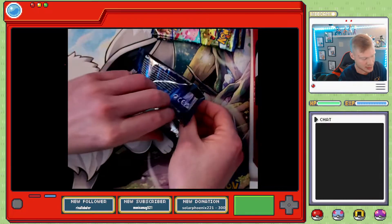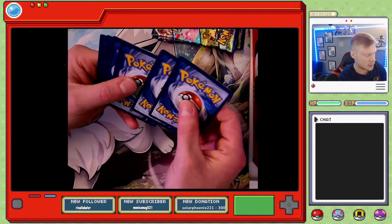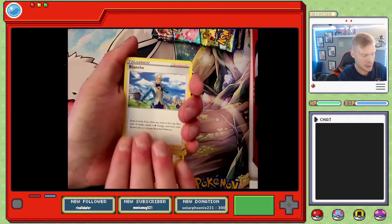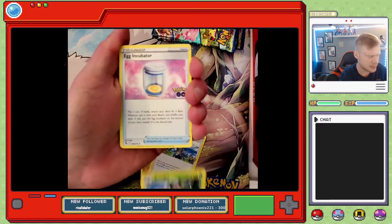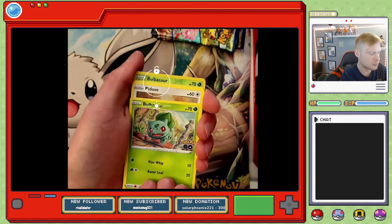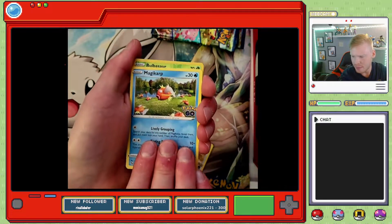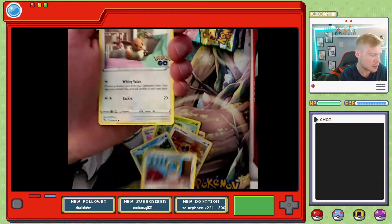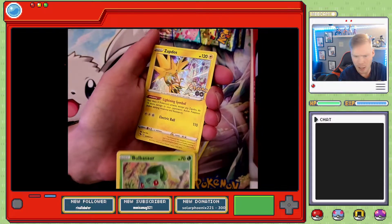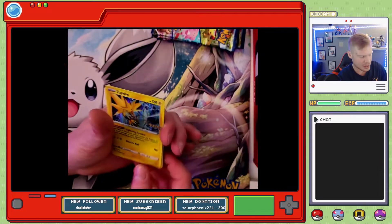Pack 3: Fighting Energy, Blanche, Aerodactyl, Egg Incubator, Bulbasaur, Pidove. Magikarp — wow, that artwork looks sick! Melmetal, Eevee — so cute. Reverse holo Bulbasaur, and into a holographic Zapdos! Not bad — our first three packs we got two holo legendary Kanto Birds, that's kind of cool.